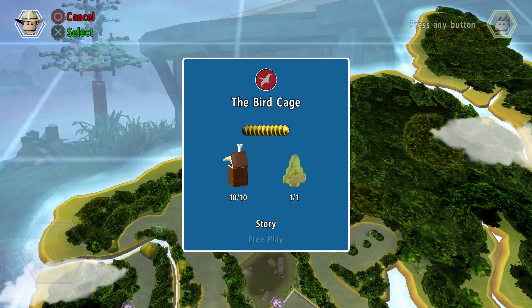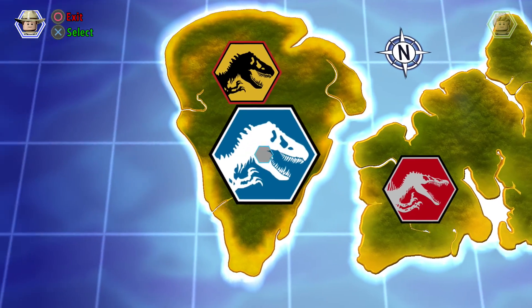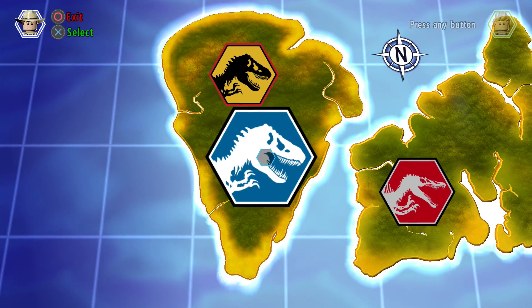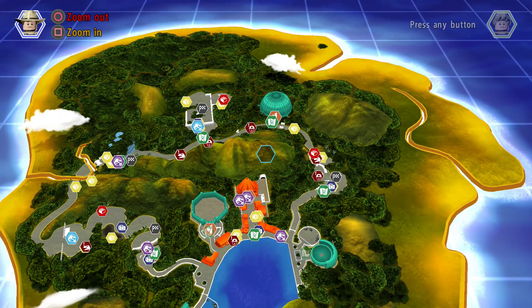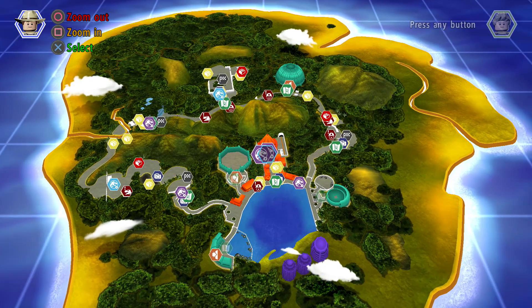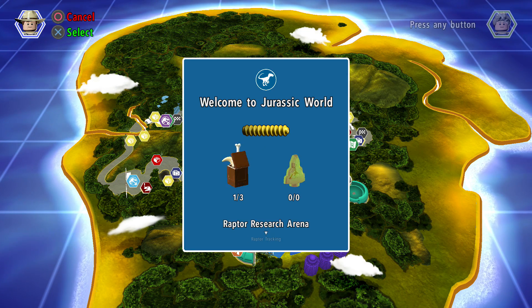So there is the first level of the day done — the Birdcage. Now we're actually gonna be moving on to the next movie, the final movie — wow, we're getting close to the end now. Eight free play videos later — this is the eighth one — we finally made our way onto the fourth area. I found it: it is 'Welcome to Jurassic World', so let's head into the free play of this one.